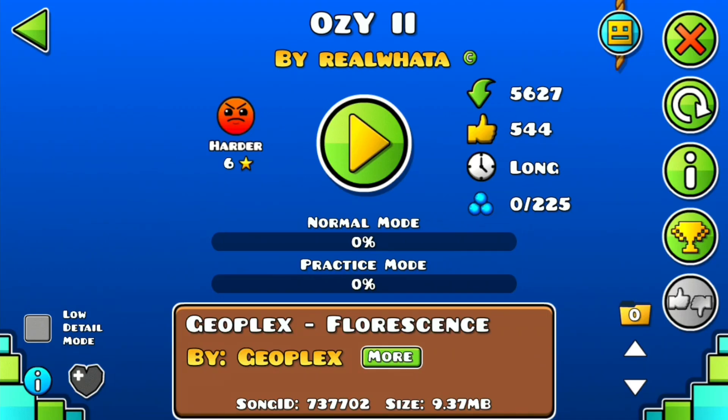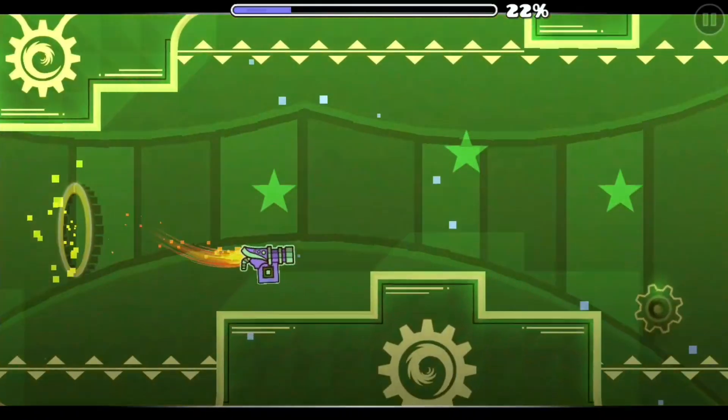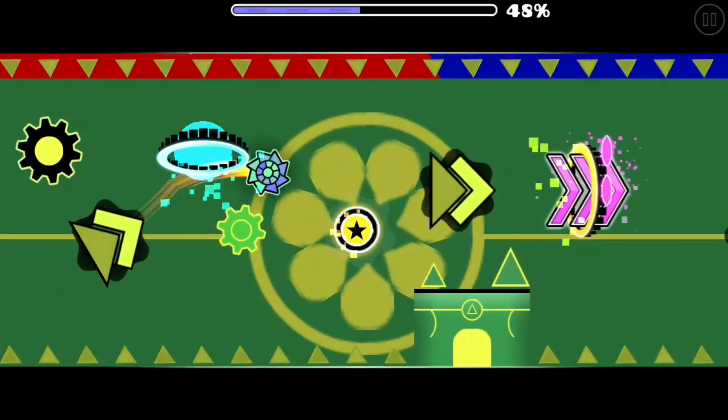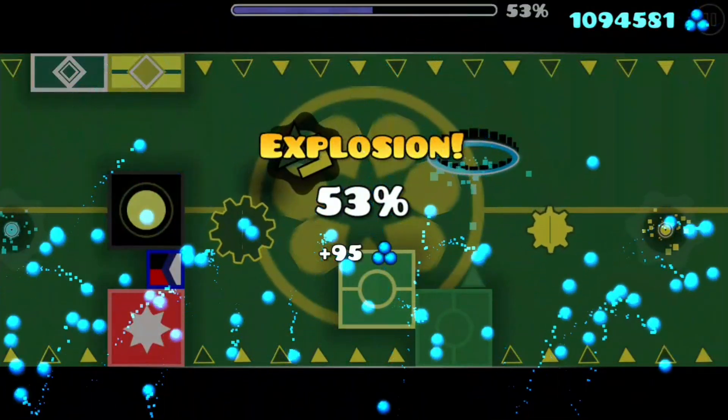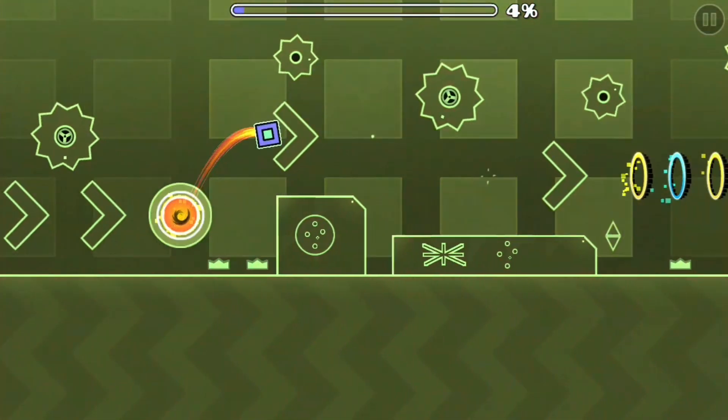OZ2 by Real Water. Decent colours, I like the background. Yeah this is pretty nice actually. I like the inclusion of sores. Background's a bit grainy. This is pretty good though — I think these are Australian flags. I recognise them. Oh it's not OZ, it's Aussie. Oh these blocks are really good. Oh this is cool.